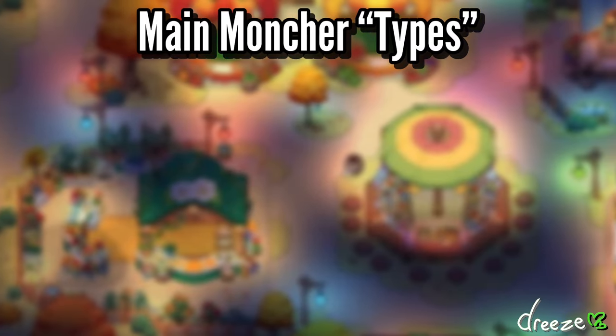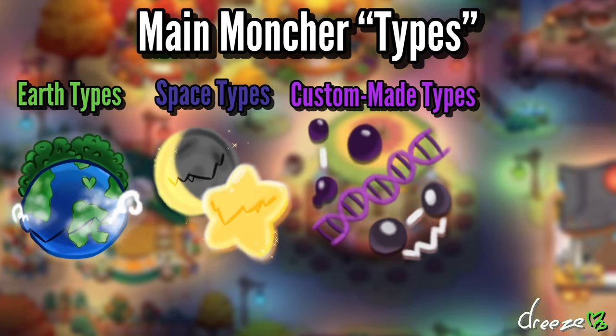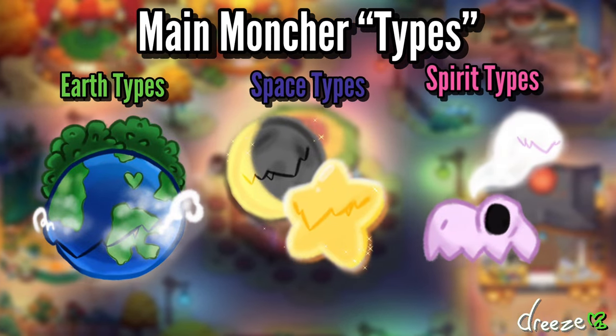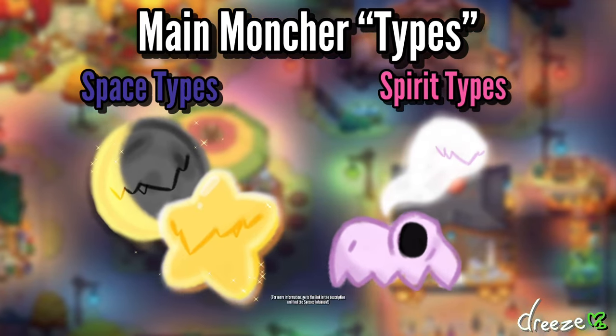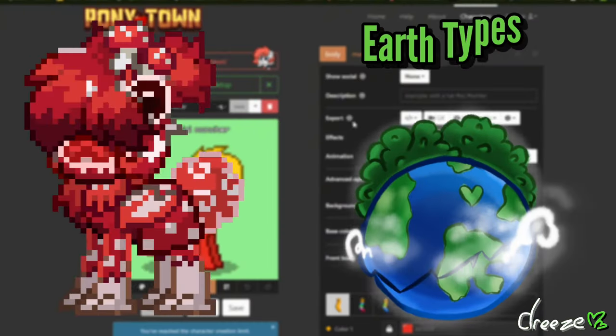The types of Montchers that can be created within Ponytown are Earth, Space, Ponymaid, and Spirit. I will only be focused on Earth, Space, and Spirit, since Ponymaid is basically like Earth. Space and Spirit, on the other hand, are different from Earth. You'll see why in a moment. Anyways, let us begin with Earth types, which will mainly be what we focus on to make the other types easier to follow.